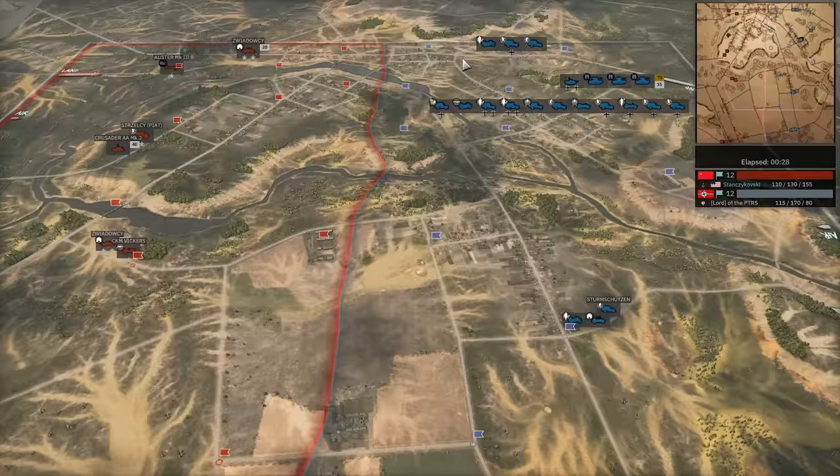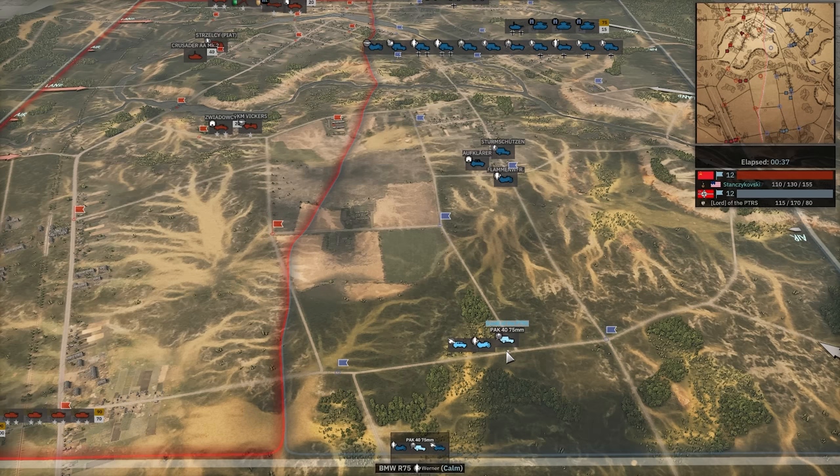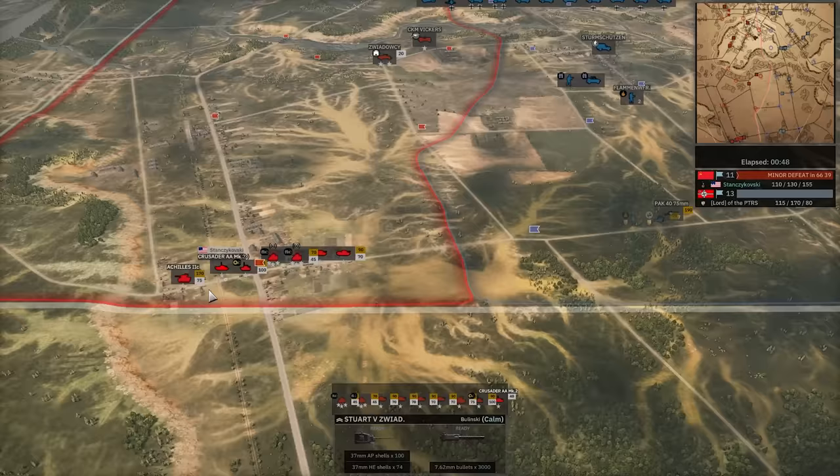We are off. Nord deploying predictably — there's not much else you can do. Not doing anything aggressive down south, surprisingly — not even trying to get to his blue flag. And Stan doing his classic everything-in-one-spot attack thing. This is his move. He does it all the time. It's infuriating. I find this to be maximum cheese, but that's just me.